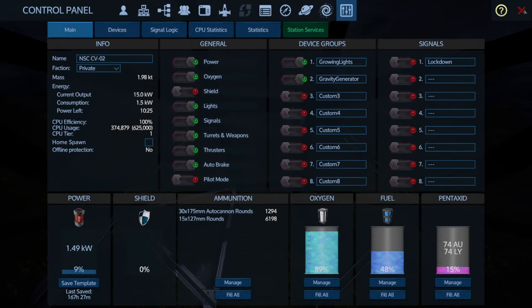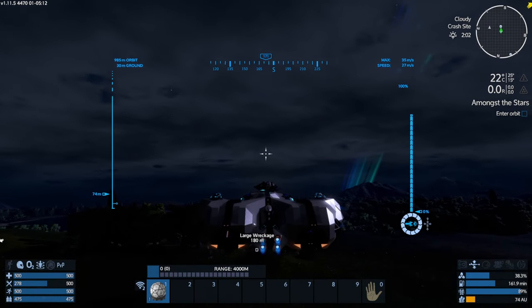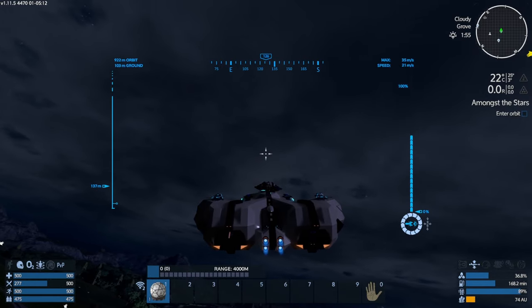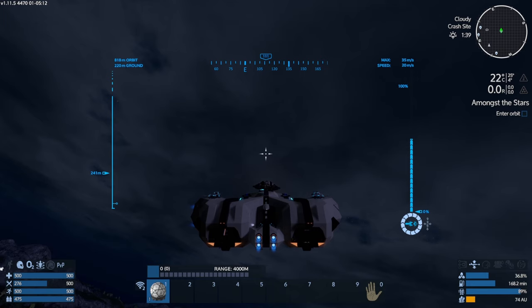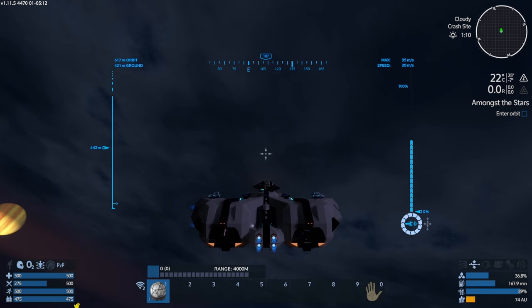Somebody posted a comment about putting a tool on the CV, and generally I don't like doing that because I find it's a bit awkward trying to mine stuff. You can get the tool that can deconstruct POIs, which is quite useful, but the tool for mining, unless you're doing an asteroid, is a little bit frustrating. That's why I like the SV miners. Hopefully if we get a chance to get into some POIs, we might be able to get some laser miners — that's what I tend to put on the front of the MX-5.